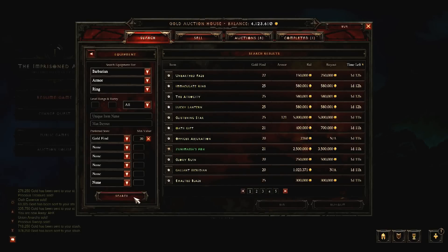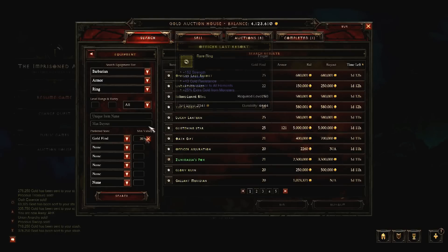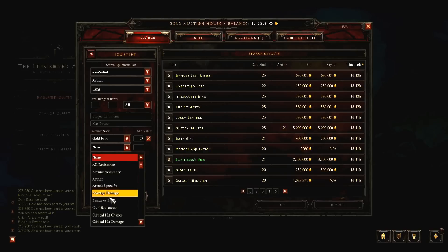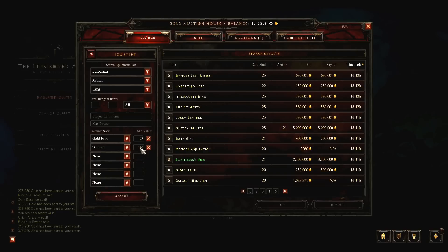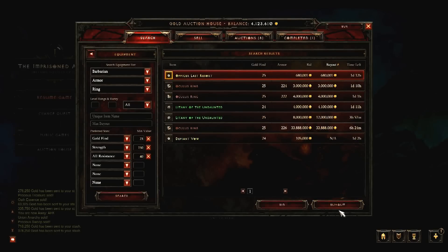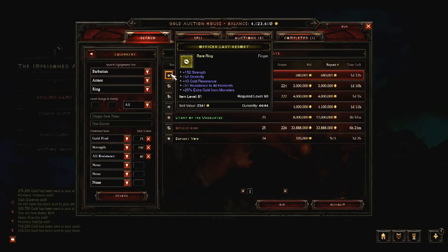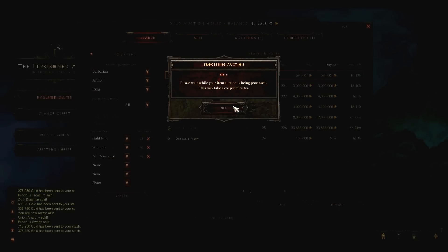Once you know what to focus on, think about the item type that can have the most of this specific value — ranges can greatly differ. Sticking with the Goldfind percentage, most item types cap out at 25%. Amulets can have 50%, while Helms can have 56% together with a perfect gem. No wonder then that apart from these two items, Goldfind percent is not that sought after. You have to have a really great item to start with, so Goldfind percentage adds a lot of its value on top. You might also want to check out the legendary and set items as well, as these can have also large amounts of that specific value that could not even be on the same item type otherwise.